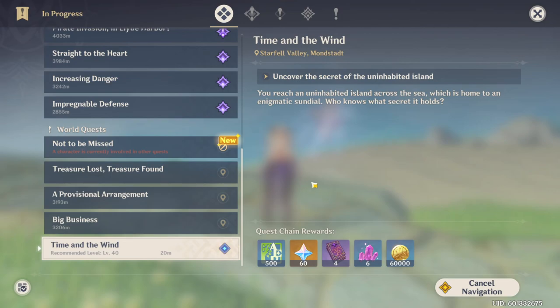Hey guys, what's going on? ShabbyDoo here to bring you another Genshin Impact episode. What we're going to do today is a little walkthrough, or kind of let's play, of this quest here — Time in the Wind. It's about uncovering a secret uninhabited island.